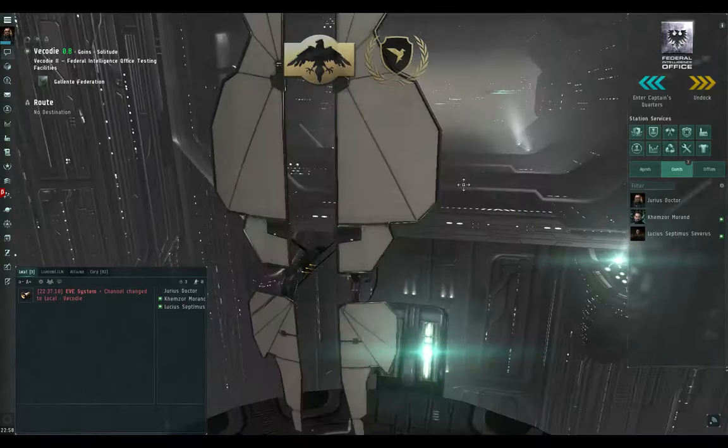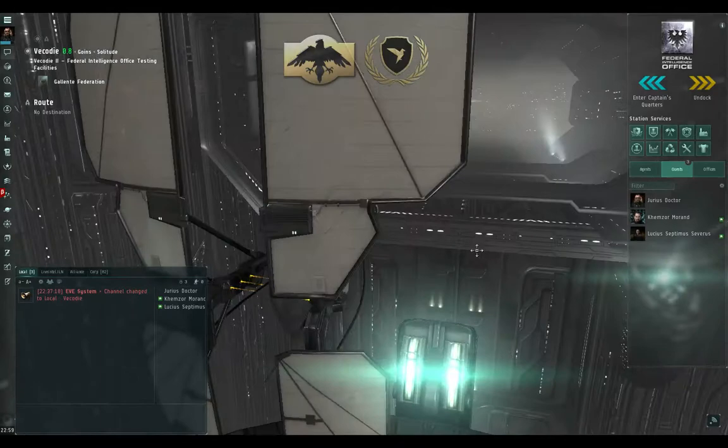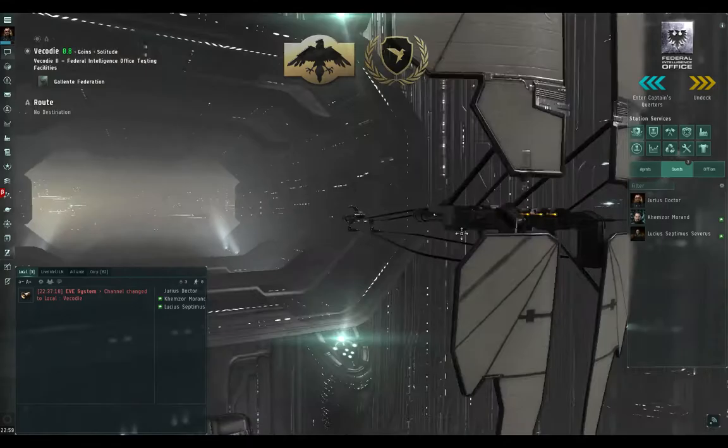Switch back to my Zephyr, and good god are those sails clean now — it's like somebody took bleach to them. So that's basically how you clean your ship, and it works for every ship in the game. You just have to leave the ship first.